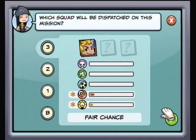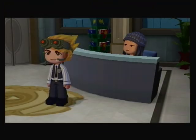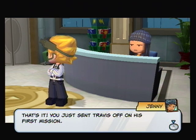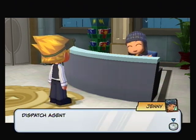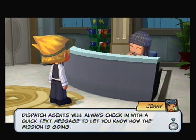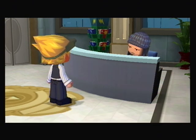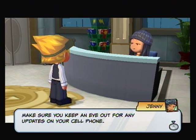You can only deploy Travis — he's the only one it's possible to deploy at first. That's it, you just sent Travis off on his first mission. I hope he'll be okay. Dispatch agents will always check in with a quick text message just to let you know how the mission is going — make sure you keep an eye out for any updates on your cell phone.